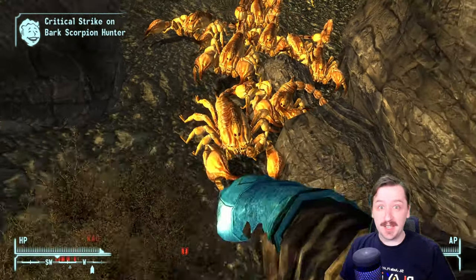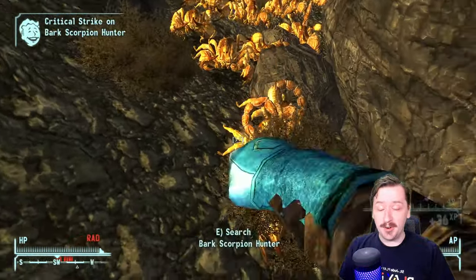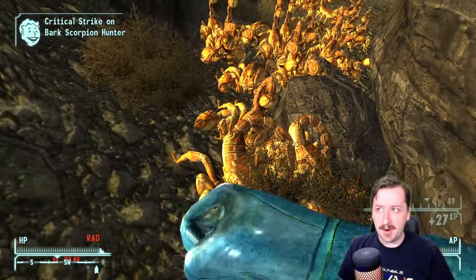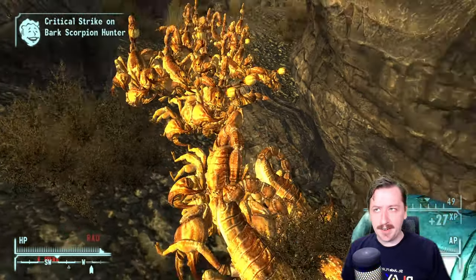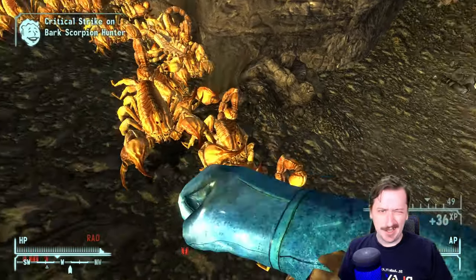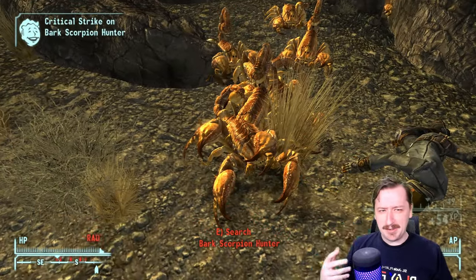Today we're going to be taking a look at the scientist gloves in Fallout New Vegas. There are five of these things, so there is quite a lot that you can pick. These are all found in the Old World Blues DLC, which is the third DLC for Fallout, and they can be found in a variety of ways. Some are in specific locations, and we'll talk about each of these, their stats, and what they're good at and good against.